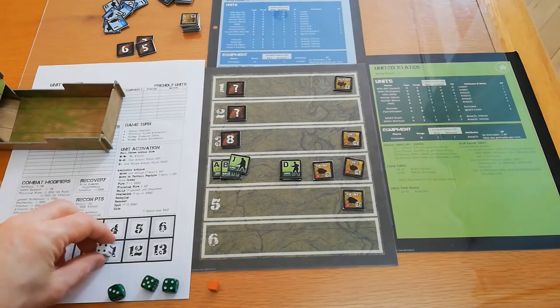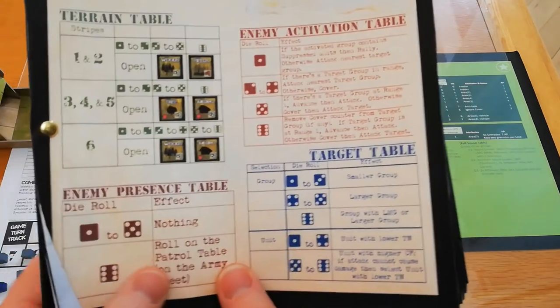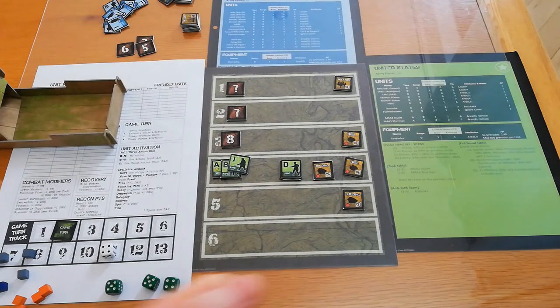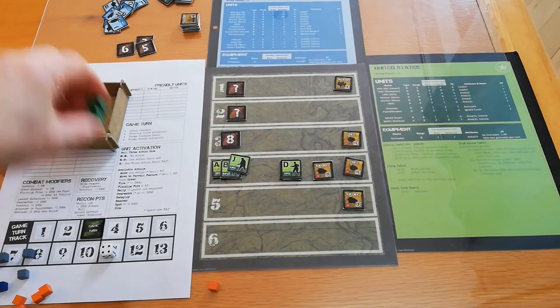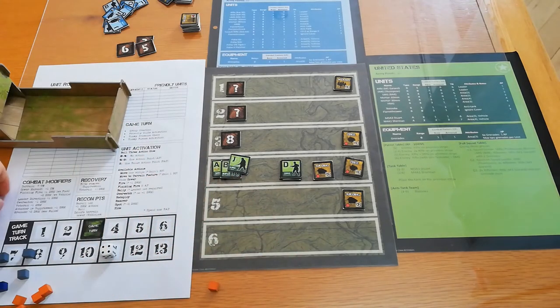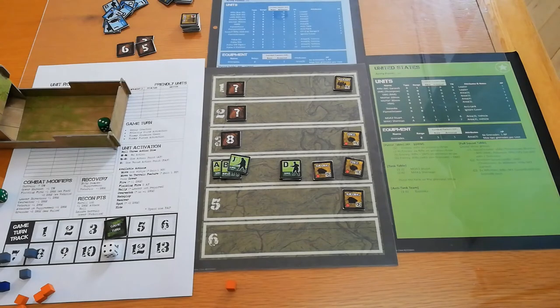Moving on to the enemy presence check — we need to check since there are no enemies on the board. We roll a five, which is a nil result on this mission's presence table. We skip enemy activation and move on to turn three. Keeping groups the same, we roll — three ones, which is awful. Ones and twos are discarded, so we have no activations. Our patrol is stuck. The enemy presence check is also nothing, so turn three has essentially been spent having lunch.